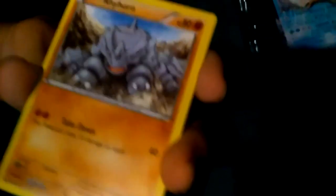Tentacool. Rhyhorn — this guy looks like he's trying to slow down. Torchic. Sceptile — not bad. Nice, nice, nice.